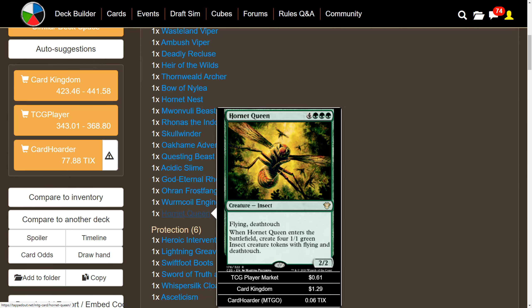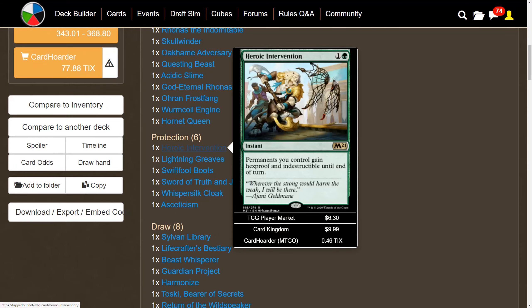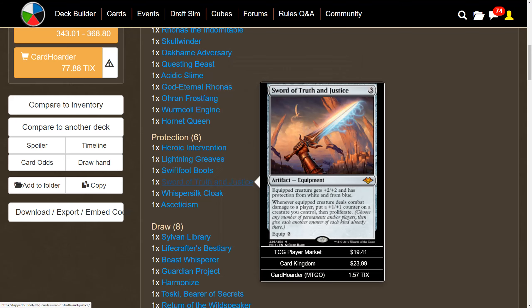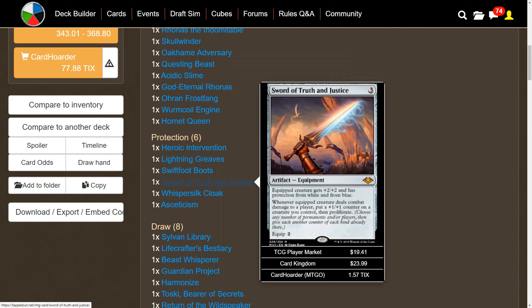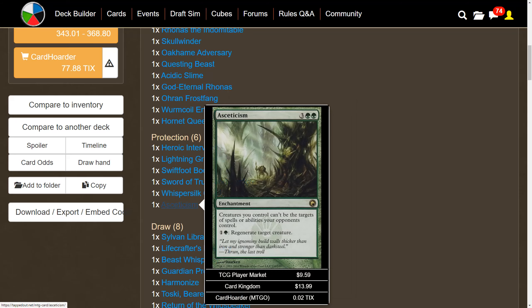We have some protection because our commander and our creatures are essential. We have a ton of tiny creatures that are easier to deal with via board wipes, so we want to keep them out. Heroic Intervention gives permanents hexproof and indestructible until end of turn. Lightning Greaves, Swiftfoot Boots, and Sword of Truth and Justice give protection from white and blue — and when the equipped creature deals combat damage we proliferate, great for an infect strategy. Whispersilk Cloak gives shroud and unblockable, and Asceticism prevents your creatures from being targeted and lets you regenerate them.